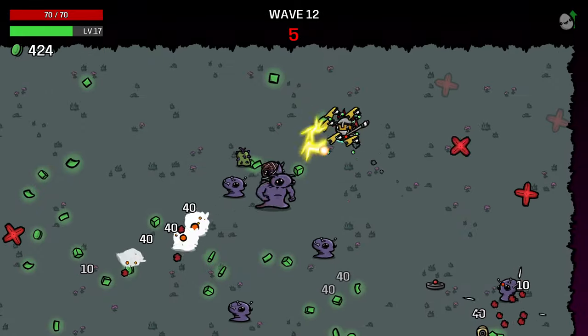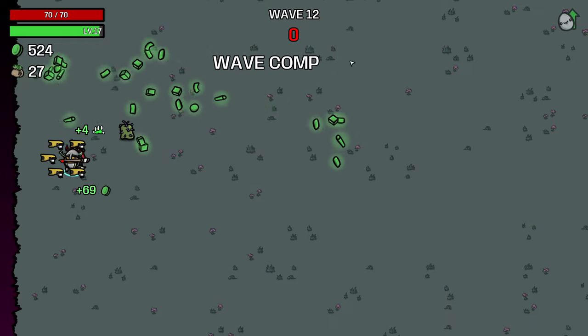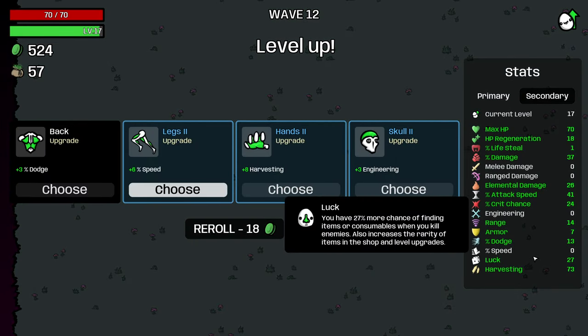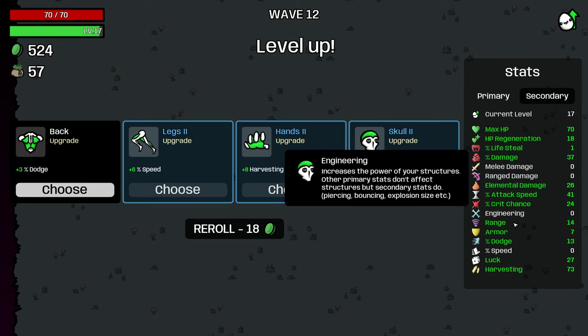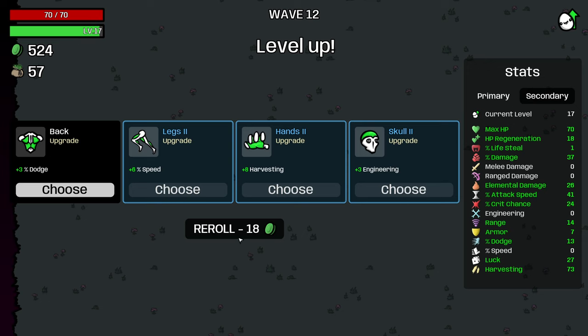Notice all the fire being applied by the turrets across the map — that is really helping us clear these waves quickly. I'm going to probably just reroll this. Our speed is at zero already, so I don't really need to buy more speed right now, and I think we can do better than the 3% dodge.